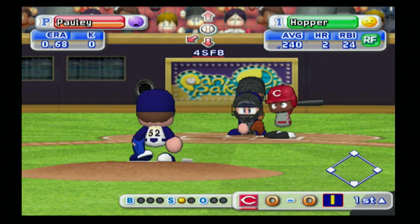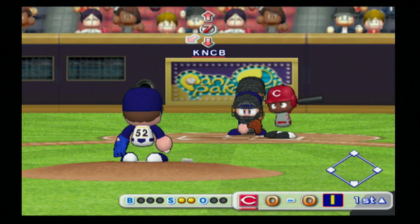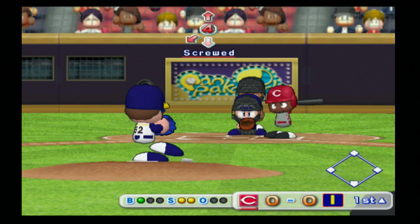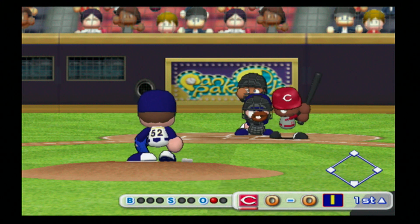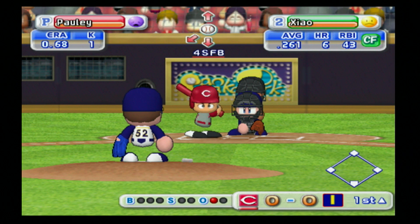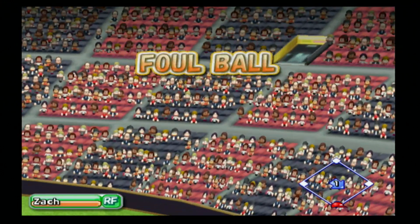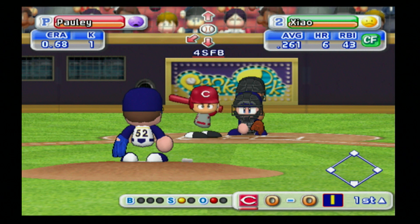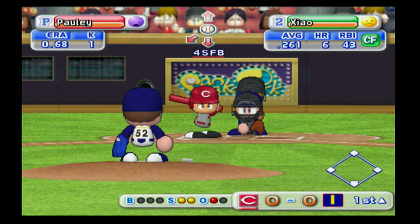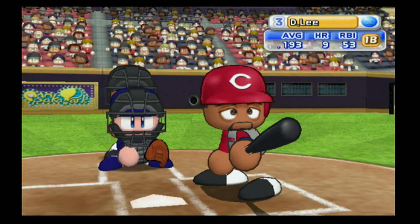Norris Hopper in at the plate for the Reds. He takes strike one and then strike two, quickly down 0-2. Takes a ball, has yet to swing the bat, does swing there but comes up empty. One down. Shao at the plate — I feel like he's done pretty well against us, one of the few Reds who can say that. He fouls the first pitch off, swings and misses to go 0-2, then swing and a miss, strike three. Two up, two strikeouts so far.